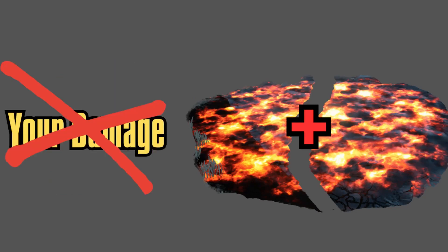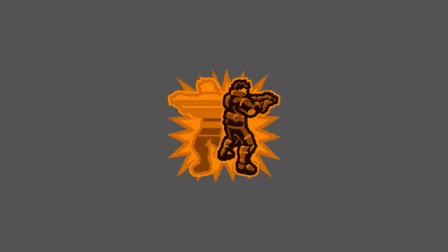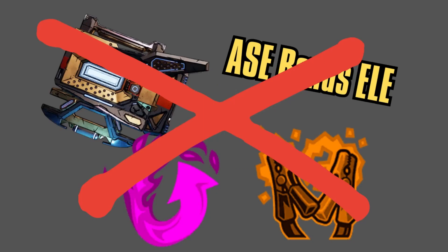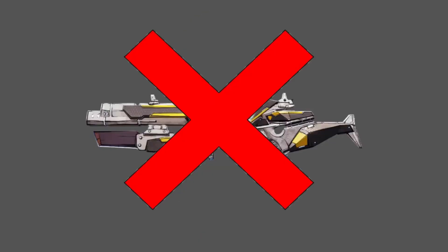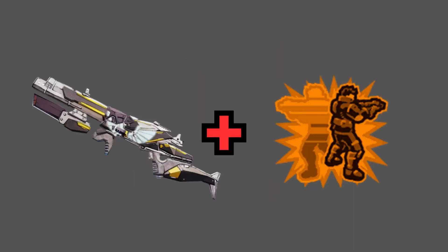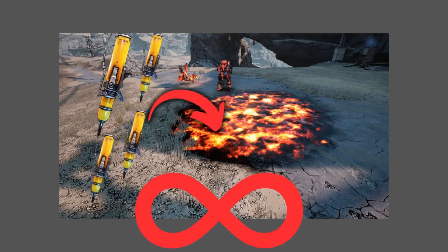A very interesting fact about this interaction is that once the puddles merge, it is no longer considered as your damage but as the NP damage. So if you are using Zane Clone, after puddle merging, the new puddle will be considered as Zane Clone damage. This means that any Anointment, Shield or skill that allows you to do bonus damage won't work with the merged puddle — only stuff that specifically lets the NP do bonus damage works, like the Terror Attack Command Anointment for FL4K. This also means that if you try to swap to Guardian Angel after merging, it won't give you the 500% V2 damage — Guardian Angel only works when Zane Clone is holding it or when you hold it the moment you apply the PS puddle, as then it would boost the PS puddle damage formula. A merged puddle can technically last forever if you keep applying a puddle, so make sure you have a way to consistently do that after merging.